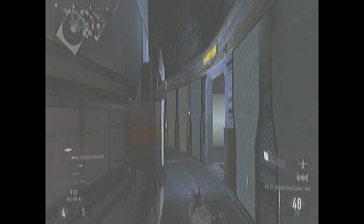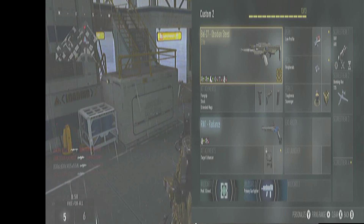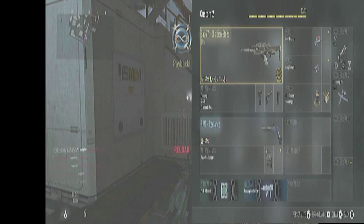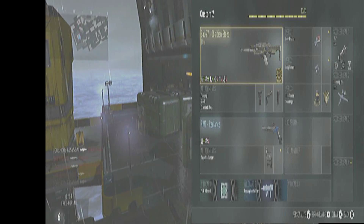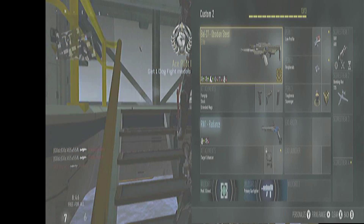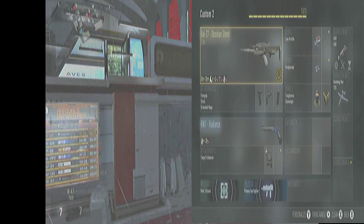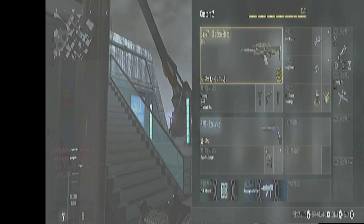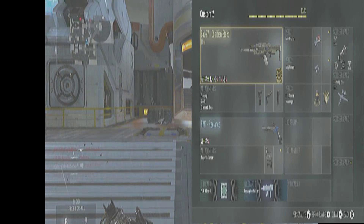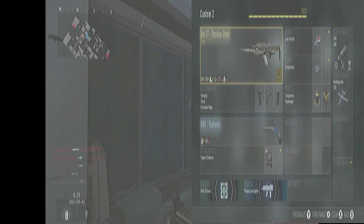Now up on the screen in a couple seconds you'll see my class setup. It is the Bow 27 Obsidian Steed — a really nice bow. If you get this elite I would recommend using it. It is a little weird now with the patch but the gameplay is still pretty good with the gun and I still do really well. This is a brand new class setup I really tried and I really do like. The attachments are stock, foregrip, and extended mags. I usually would just use quick draw but stock really does help me in situations like Search and Destroy or even free-for-all.